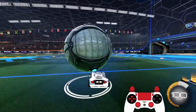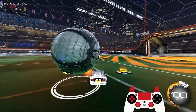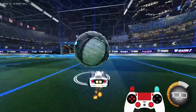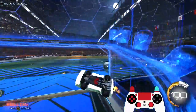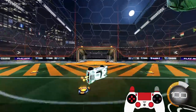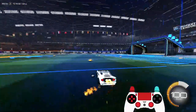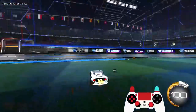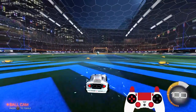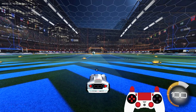A big problem people have when they dribble is they have the ball on the roof fine, but then when they go to flick, the ball gets away from them. They'll do like a turbo flick and the ball just bounces away and they lose complete control. There are a couple of mistakes causing that. Let me show you what's going wrong.